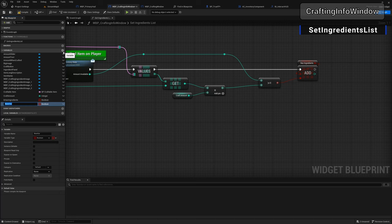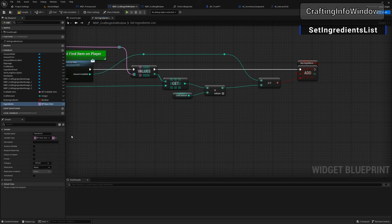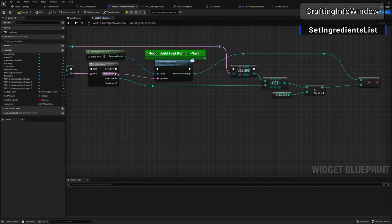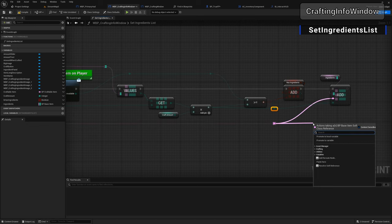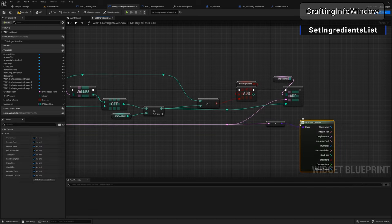Create one more variable called 'ingredients' of type base item soft class reference as a map with an integer as the second value. Compile. Grab ingredients, go 'add' (from under map, not operator). The ingredient is from the for loop — add a reroute and plug it in. The integer value is the multiplication result. Then pull off the reroute, resolve the soft reference, get defaults, take the thumbnail, and go to 'set ingredient slot'.